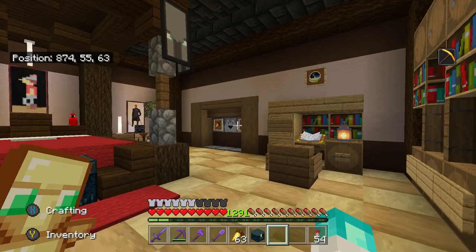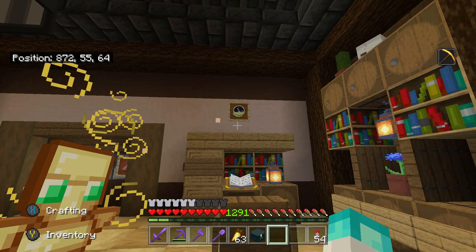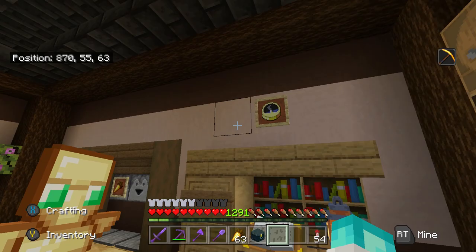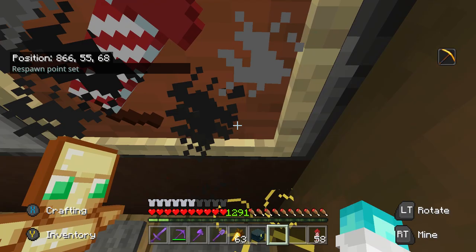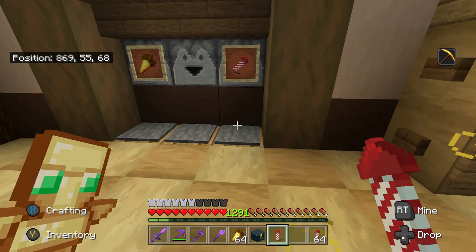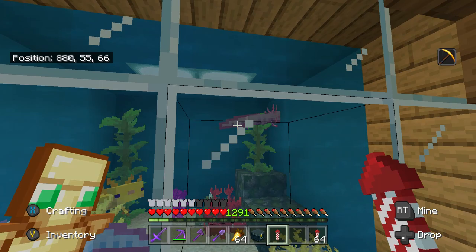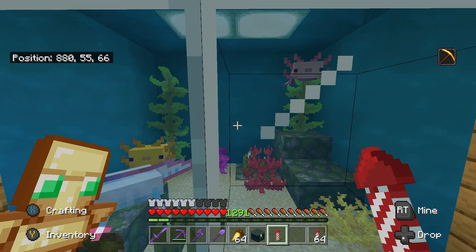The bedroom is one of my favourite interiors I've done. I've got a little clock I added to help see when it's night time. Over at the side of the bed I've got dispensers — one gives me rockets and one gives me food, really useful when I'm coming back to the base. On the other side I've got the axolotls, named Patrick, Spongebob, and Squidward. I want to build their houses in there at some point but it'll take a while with the water.